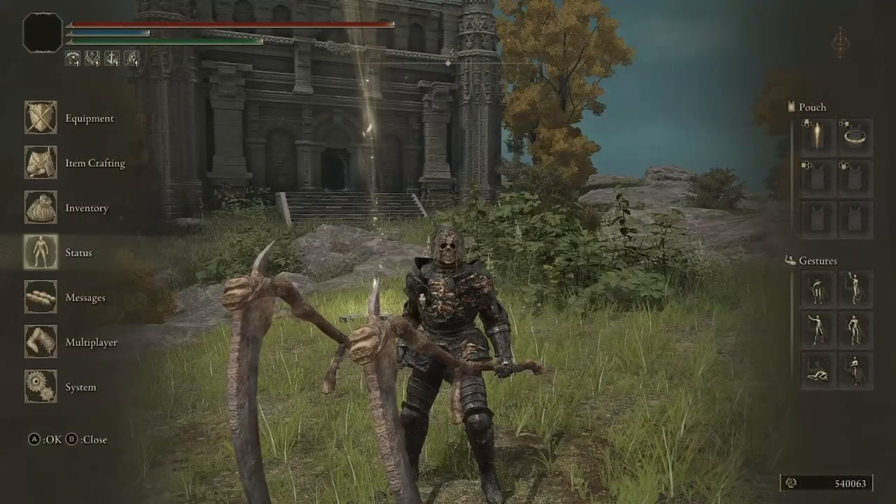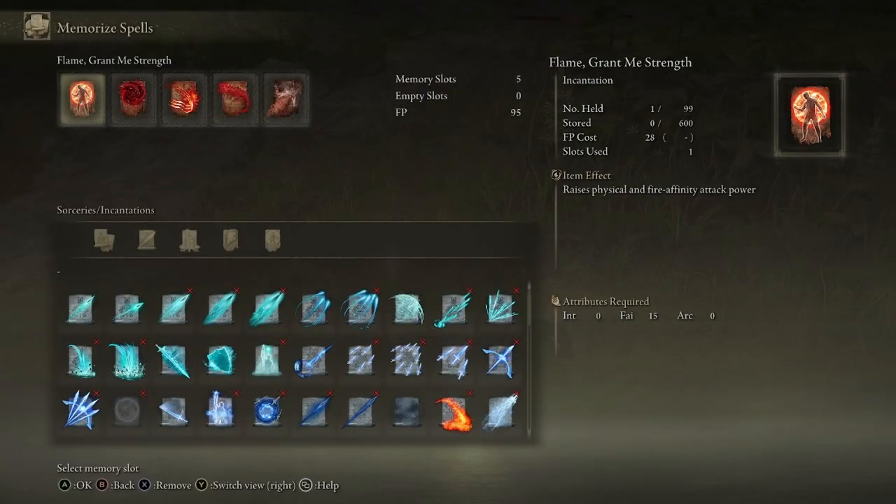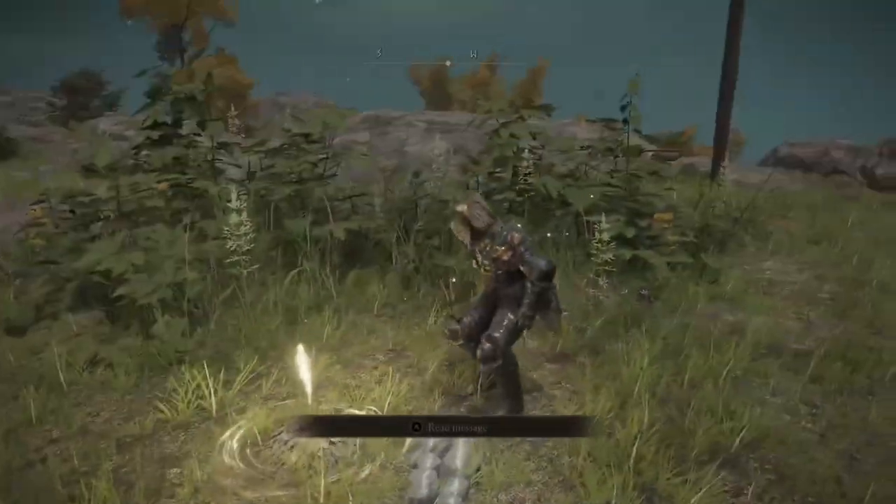For the stats of the build we are level 150. We have 50 vigor, 15 mind, 35 endurance, 17 strength, 14 dexterity, 14 intelligence, 15 faith, and 69 arcane. For the incantations of the build we are only using a few: Flame Grant Me Strength, Swarm of Flies, Bloodflame Talons, Blood Boon, and Rotten Breath. These give a nice little mix and are going to be perfect for adding damage in both PvP and PvE.